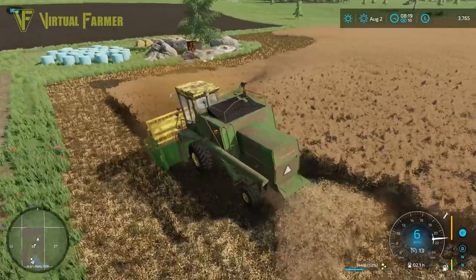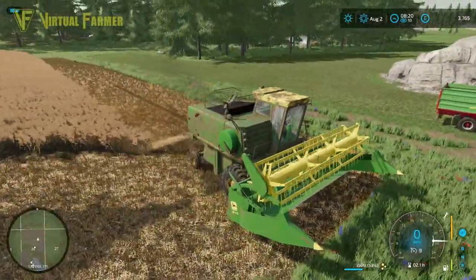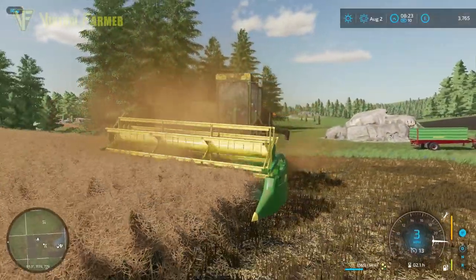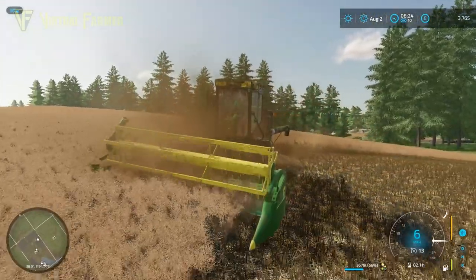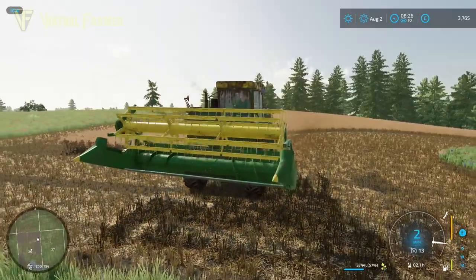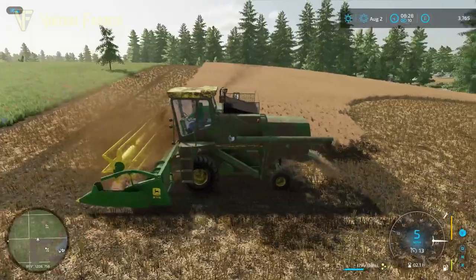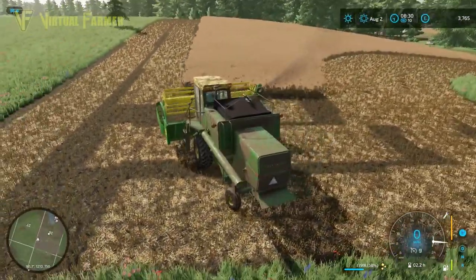Two headlands done and we are at 53%. I think we might take another headland out and then empty the combine — it needs a little bit more turning circle, especially with the overshoot and the fairly awful brakes on this. Just keeping that front divider in, I do like this combine a lot. It does exactly what I want it to do — it's perfect for a farm this sort of size. It's also got a big enough tank without having to empty too often.